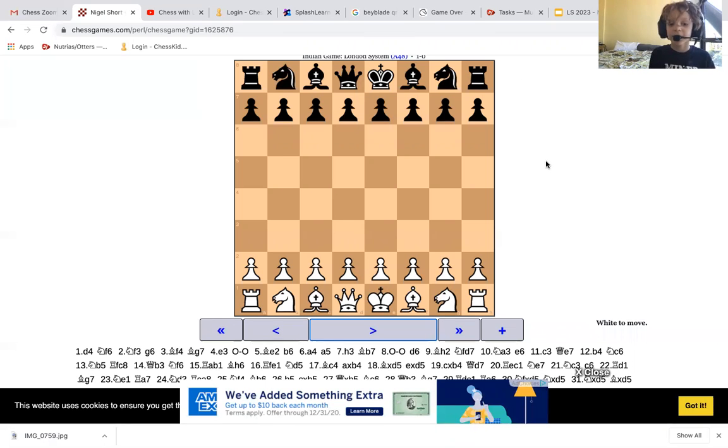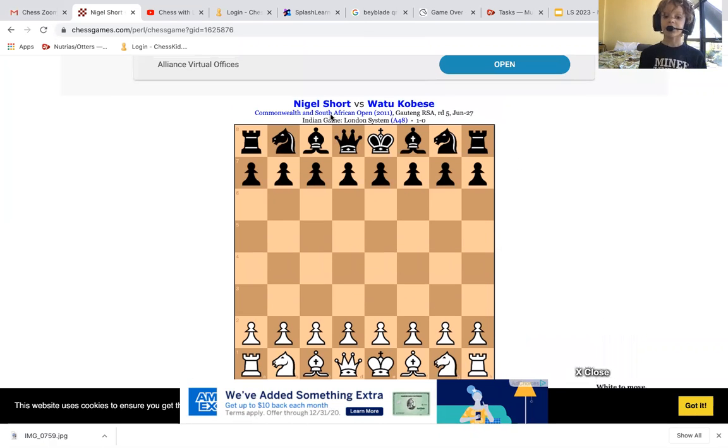Hi, my name is Lennox, and today I will be reviewing a game, which is Nigel Short vs. Watu Kobese. Both of them are masters, and I will be looking at their game right now. It's a South African Open. You have to be over 2011 to play in the tournament. This is one of the games for the tournament, and I will show you the game. It started out with D4.